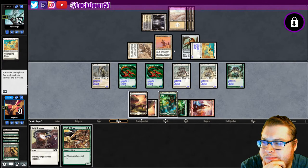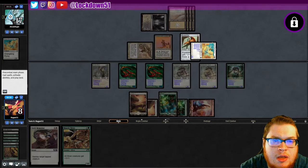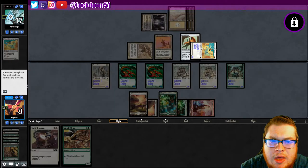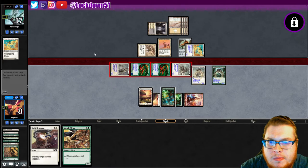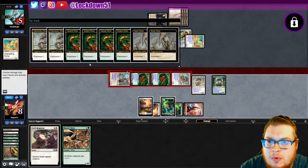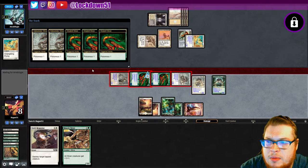So they tap, they get a blocker — they block one, they're gonna eat one. We get in for six poisonous. It's gonna be close, it's gonna be a tight game. But we can't block these flyers which is a problem, so now I am forced to hold up Swift Response. I think I am just gonna attack in here. Let them do their thing — they're gonna call another guy or just take all of it.